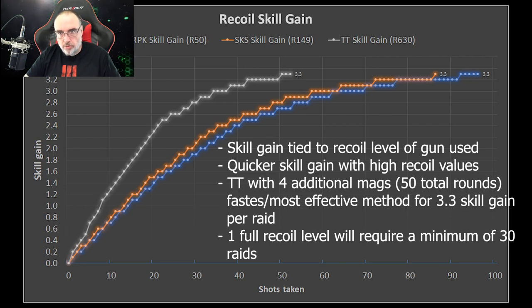You could probably get to 3.4 if you fired off a lot more rounds, but 3.3 was where I stopped it. Just a note: 3.3 is where the tooltip for the skill turned to 6% skill gain, so that's why I cut it off at 3.3. When the tooltip showed 6% gain, that's where I cut it off.